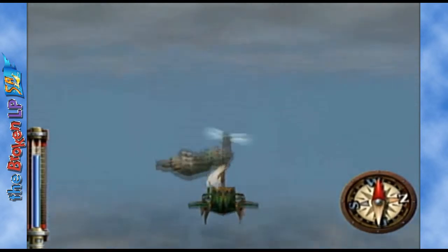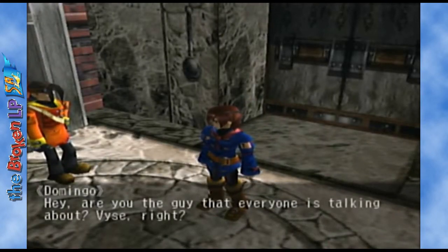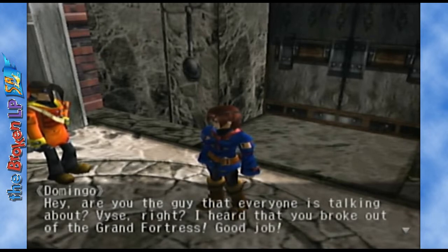We're going to Sailor's Island to sell our discoveries. This is Domingo — this guy is a jerk. Remember at the very beginning of the game when we found the pirate's grave and they were talking about discoveries — they said if you take too long, some guy will swoop in and steal your thunder. Well, this is that guy. Take too long and Domingo will sell the information instead, so when you go to sell your own information, you'll get a lot less money for it.